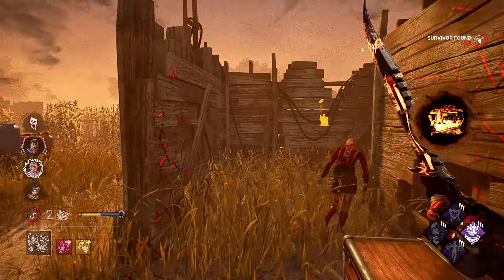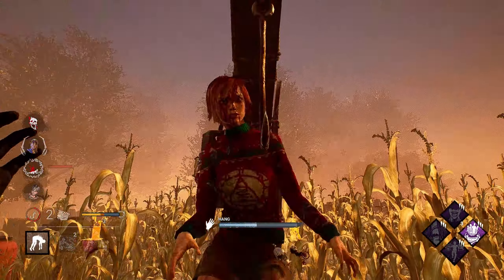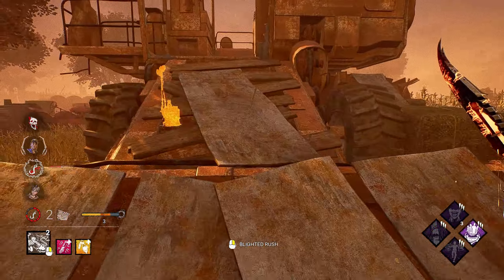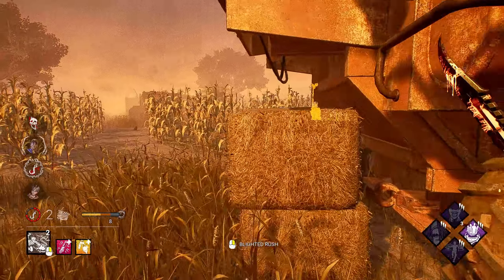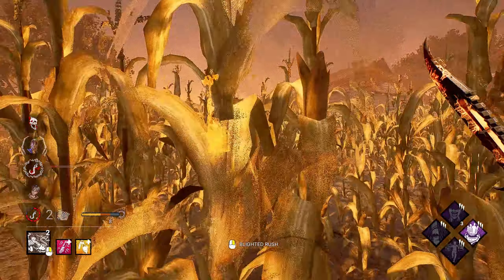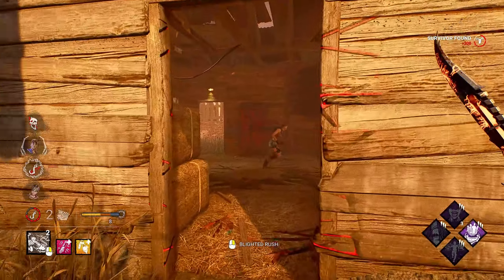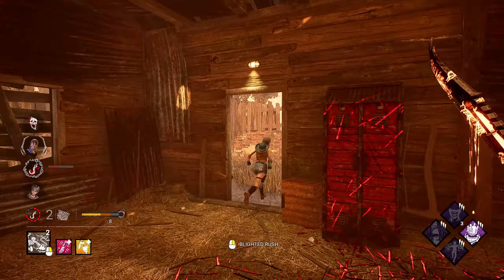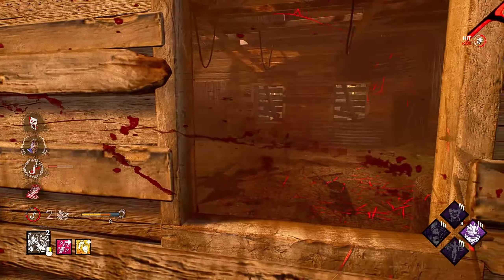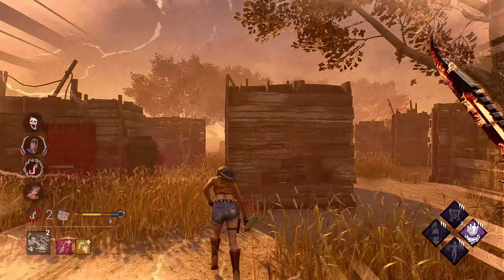That actually worked out a lot better than I thought it would. And there we go. Look at that — every survivor now is on death hook. We do have another Blighted Rush, but I gotta know where they're at before I use it. We're definitely over here. I saw you. She should have taken it right there when I doubled back in. Now she's gonna try and get around here, and I can use Blighted Rush.